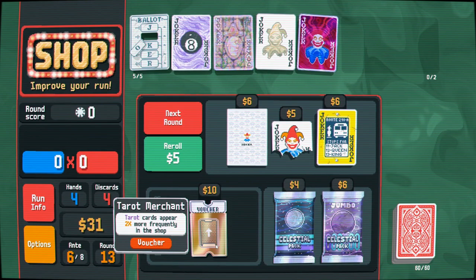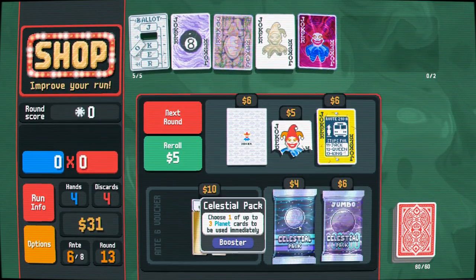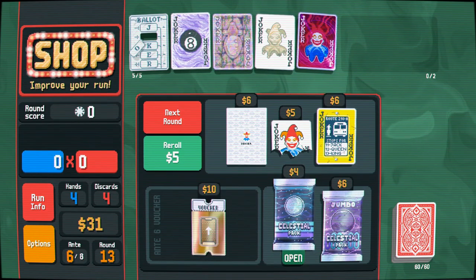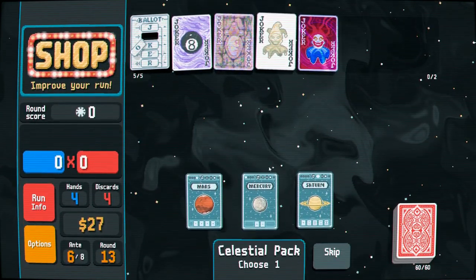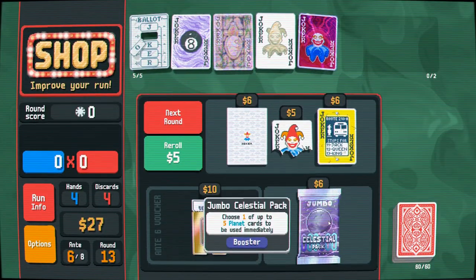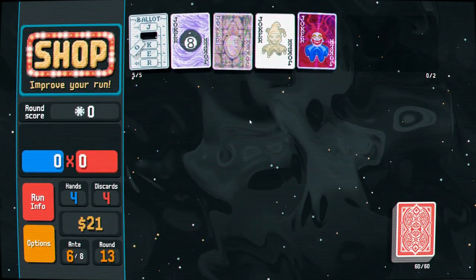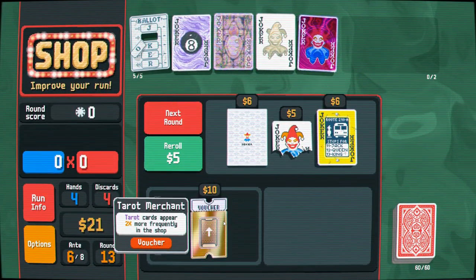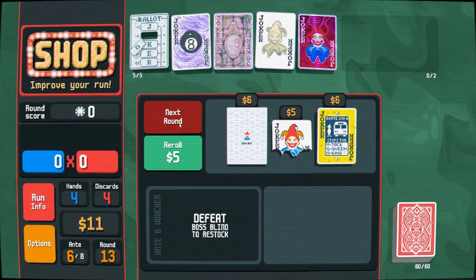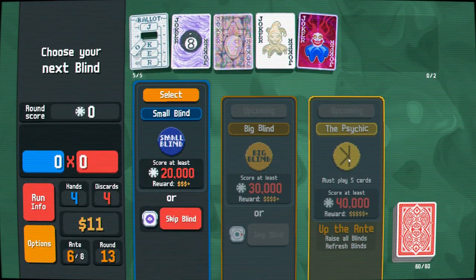Tarot cards appearing more frequently in the shop. Now we can — okay. We are gonna start needing to... Riffraff could offset the fact that the Chaos joker is destroying things, but I think right now it's more imperative that we level up some good hands. Straights are not really happening for us, so maybe pair needs to be something we can lean on. I also like leaning on Uranus when I get a chance. Tarot cards appear more frequently in the shop — that might help enhance our deck a little. Do we have enough money for a re-roll? Probably not smart.